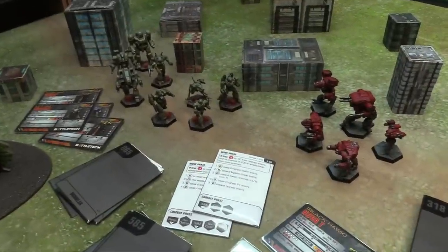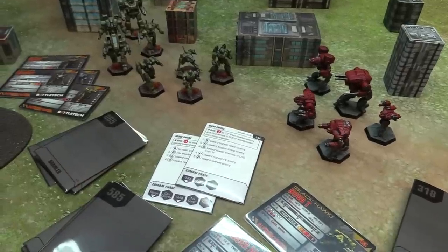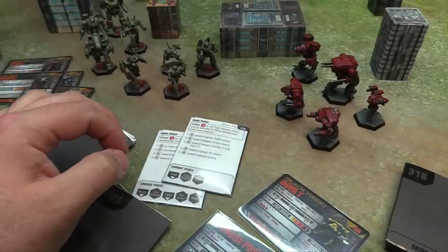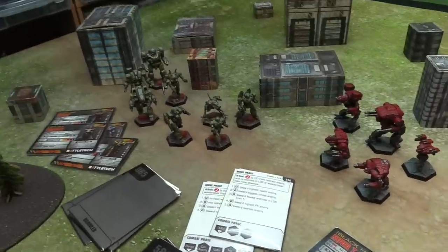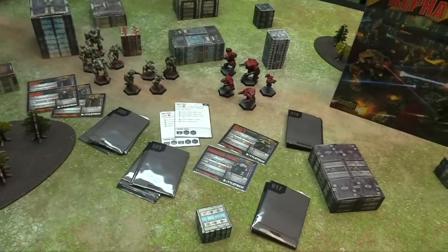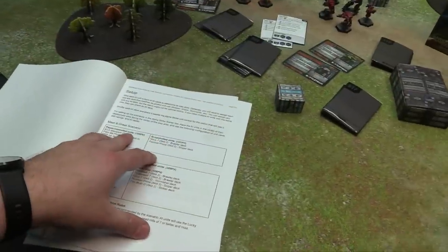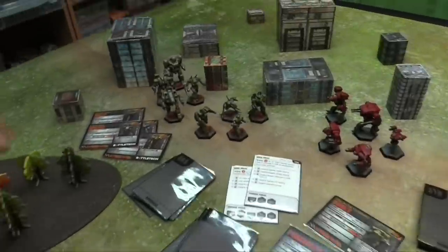The combat phase has a series of tags — those are the combat instructions, activating in the same order as your initiative. Generally speaking, the priorities include: can you destroy, target lowest TMM, target highest TMM if flipped, and then nearest. These priorities create a situation where the deck randomly determines targeting — it'll be different for each card draw, meaning the situation can change. Now for today's setup: the 'Meet and Greet' scenario. The player controls 100 PV — a Blackjack, a Phoenix Hawk, a Wasp, and a Locust, all with basic MechWarriors.